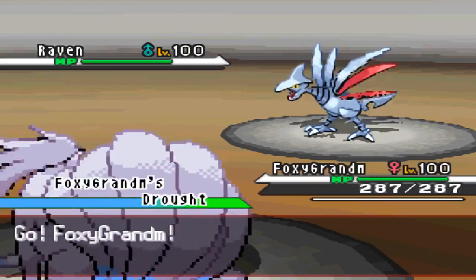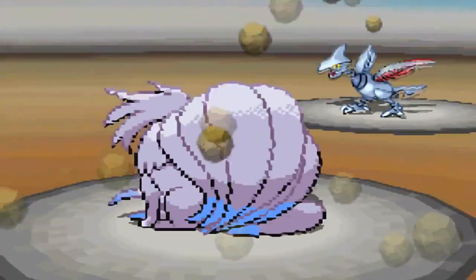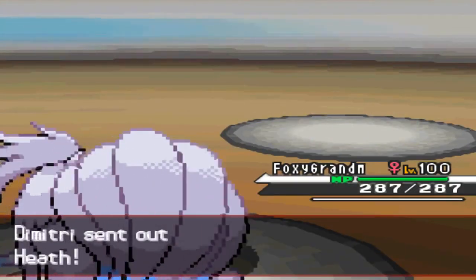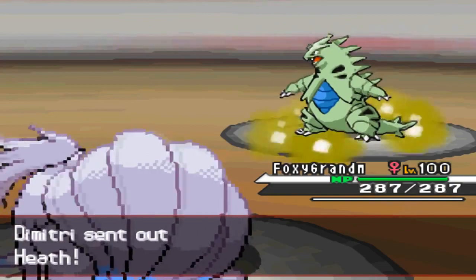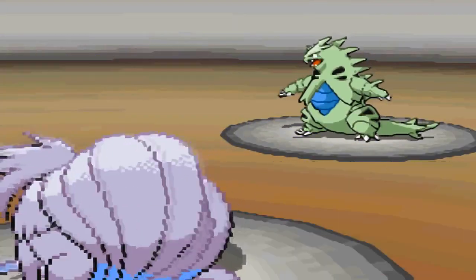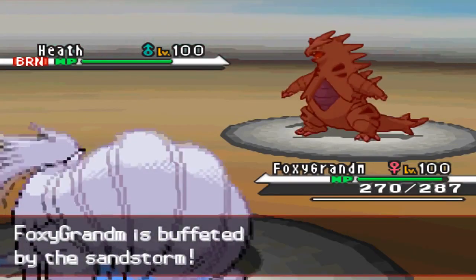I go into Ninetales to get out my Sun and to possibly lure in his Tyranitar and go for Will-O-Wisp. But he actually goes for Stealth Rock, which is interesting — you never see that on Skarmory. That means he's running something else in place of Stealth Rock on Tyranitar. I do get off the Will-O-Wisp though, and that's really nice because it's going to really help taking out Skarmory.